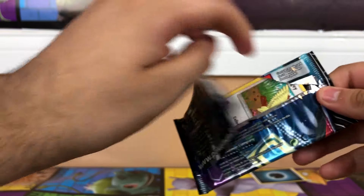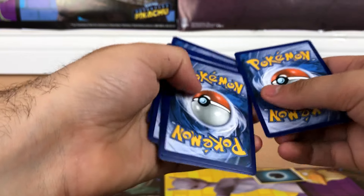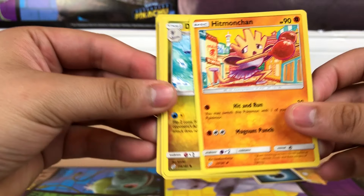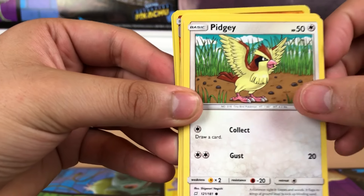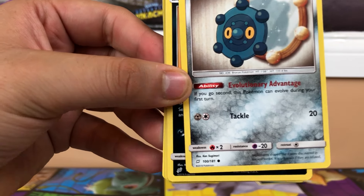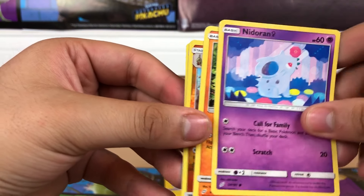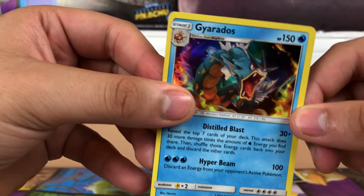Pack number seven, pack number eight. We have Bruce Lee, a dragon ear, a fossil, one of the road things — a pothole, I don't know what it's called — the same card as always, another rat, a panda, and this thing.